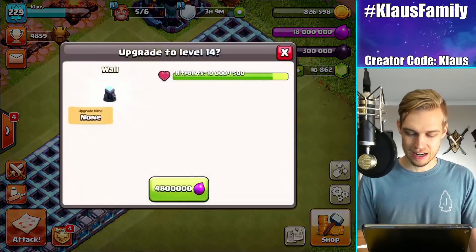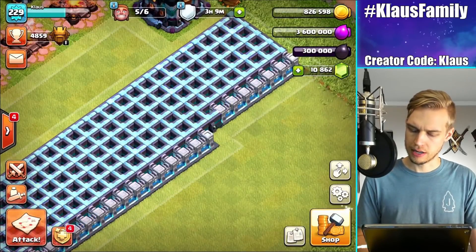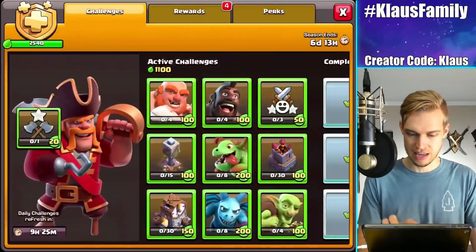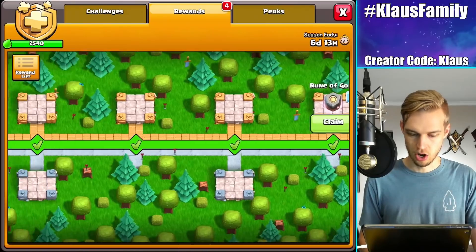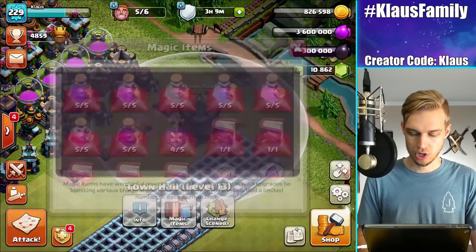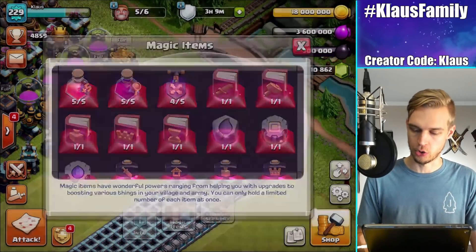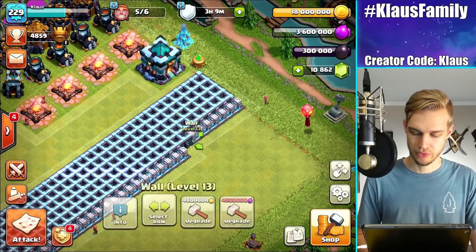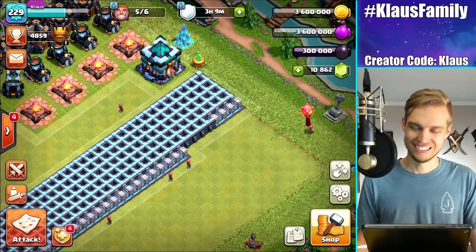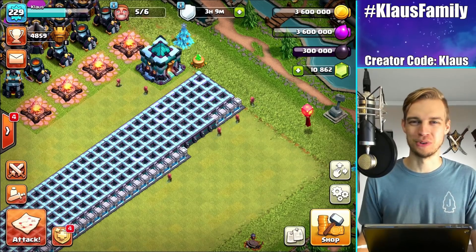With that, I got three more walls upgraded. Nice. Does that mean I get another one? No — I just got a Gold Rune. YOLO — we're going to use a Gold Rune right now. 17 million free loot. Let's get another three walls. Spending all the runes — I love it.